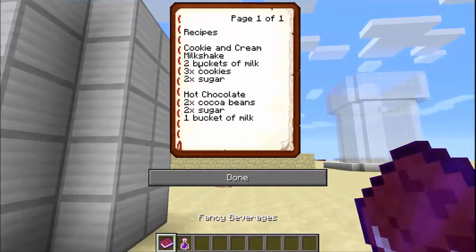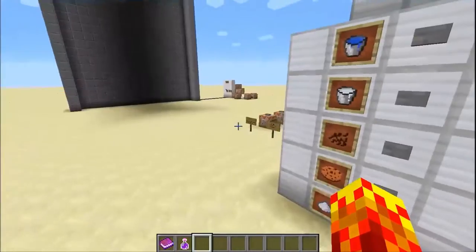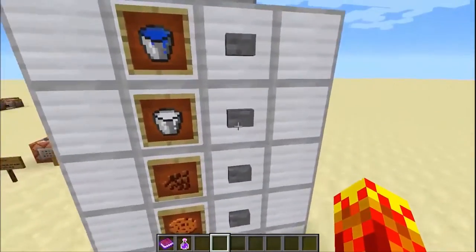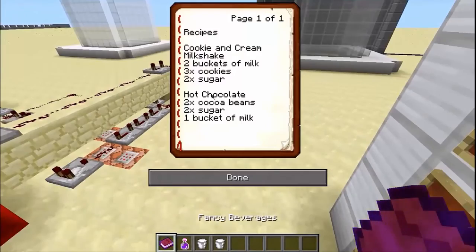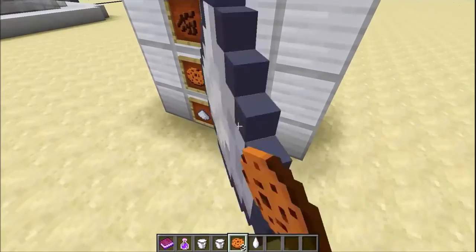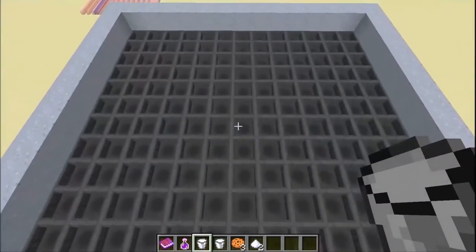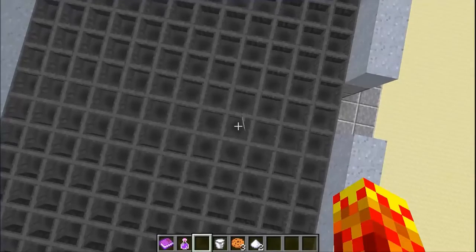So let's do the cookie and cream milkshake. The machine instantly resets, so I'll have to grab another cup. And I'll need two buckets of milk, three cookies, and two sugar. There's not much use for this in Survival Minecraft, it's just a bit of fun to make.